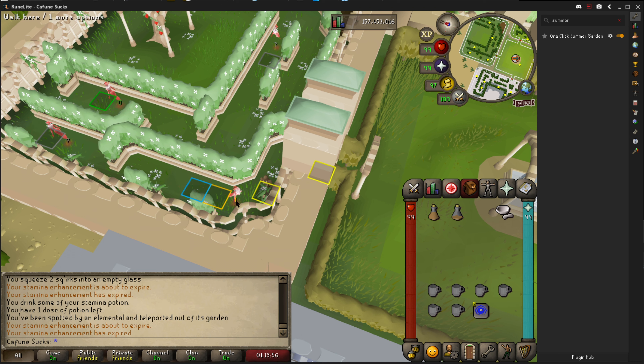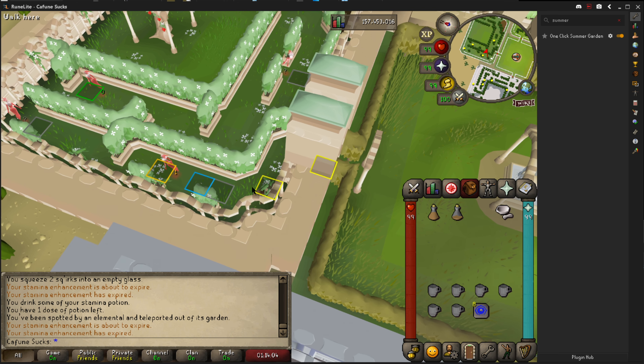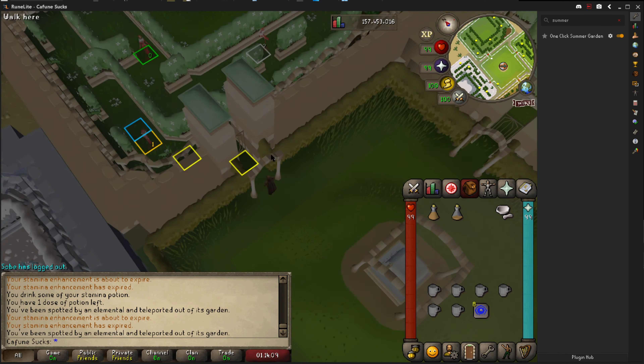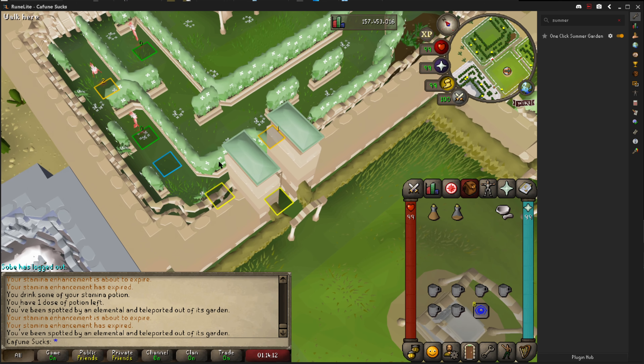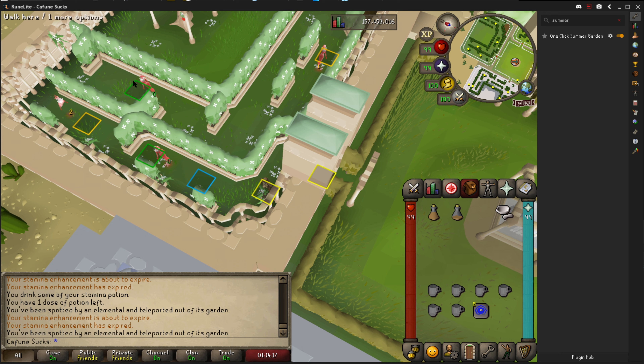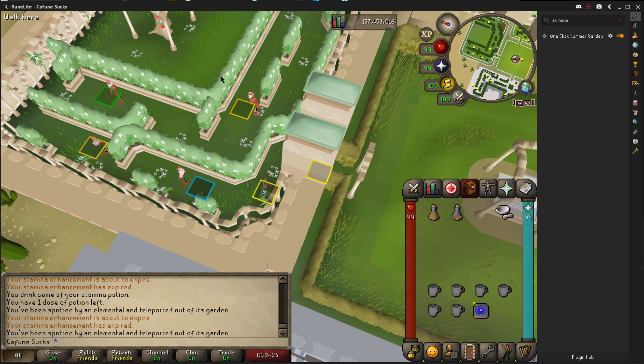You see this number here — it says 1 — that basically just means you need to be caught by this guy once and it will put it in sync. Depending on the number, I think it goes up to 4, you just have to get caught that many times. And now it's gone to zero. These ones you don't really need to worry about — sometimes they will capture you if they're on a higher number, but sometimes they won't. Now it's gone blue, but I'll wait for it to do it again.